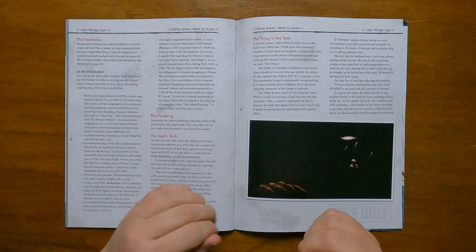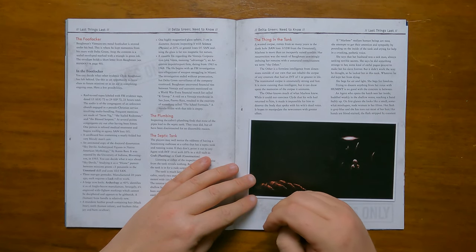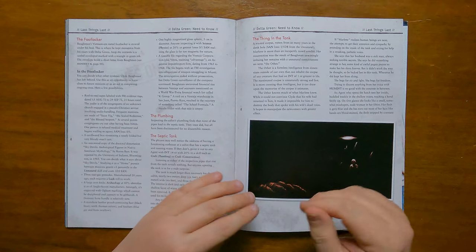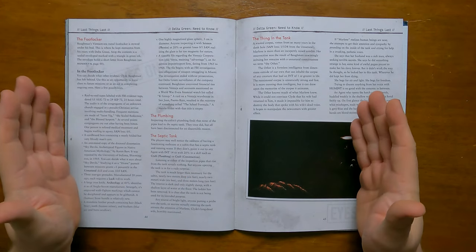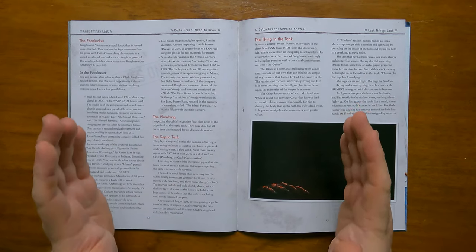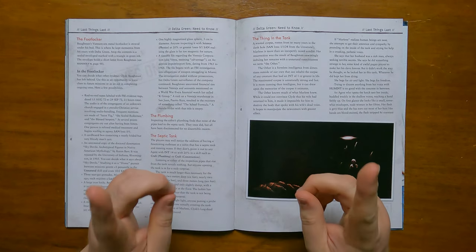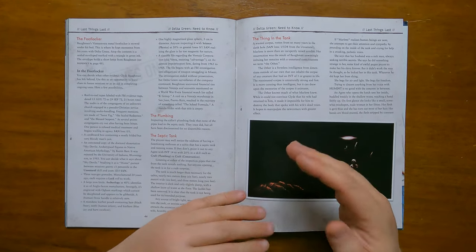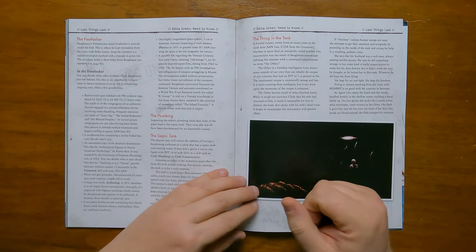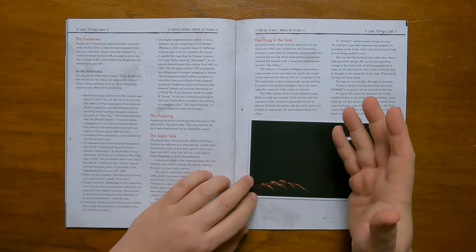The tapes sound like a congregation of pseudo-Christian services where Saint Yig, the Sealed Redeemer and the Blessed Serpent are all mentioned. People can be heard crying out after being bitten and refused medical treatment — this will cause a minor sanity hit. There's a cardboard box containing a neatly folded suit covered in blood. There's an annotated copy of a doctoral dissertation called 'Sky Devils – Archetypal Figures in Native American Mythology' by Karen Barr, rejected by the University of Indiana in 1985 — studying it lowers sanity but raises the unnatural skill. There are three 20-year-old tear gas grenades that require a luck roll to work. There is a large iron knife of Anglo-Saxon manufacture with strange markings, the handle made of human bone seemingly new. There's a leather pouch containing black bear hair, human infant teeth and blue jay and barn swallow feathers. There's a highly magnetised sphere of glass that can cause a sanity hit. And finally, a sizeable file about the Ventaja Corporation, an Argentinian import-export firm from 1965 to 1968.